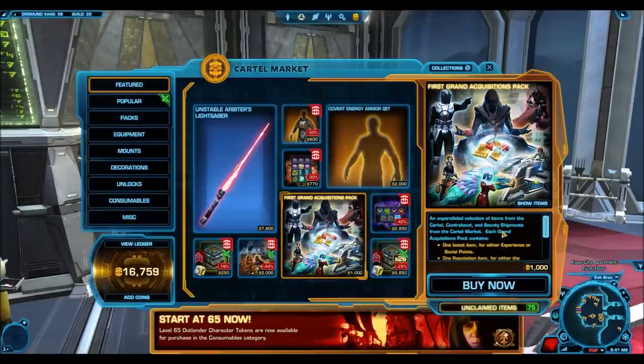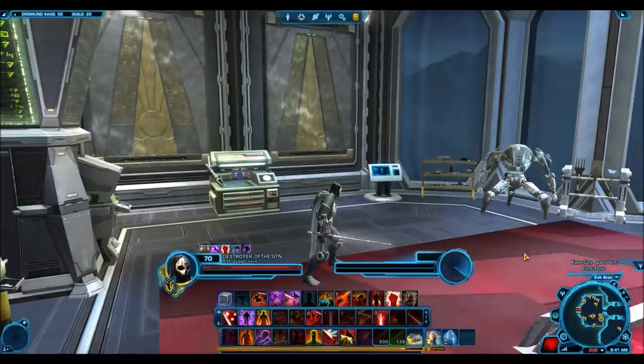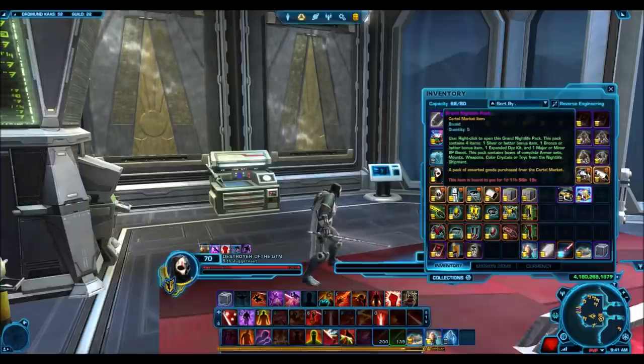I have legendary status with the Contraband Resale Corp. You can actually get to legendary status very easily just using the Contraband slot machines — I do have videos up on this, I'll post some links in the description. So that's not a really big deal, but the Bounty Supply Company I am looking to get. So as I was saying, the Grand Nightlife Packs...